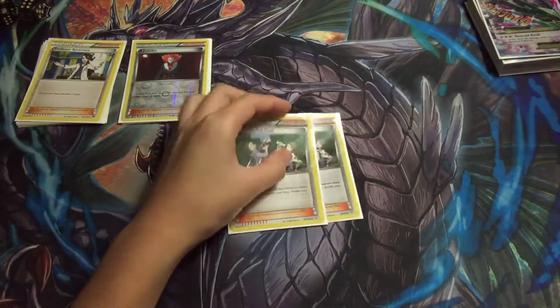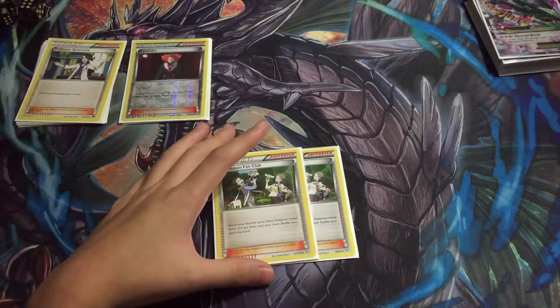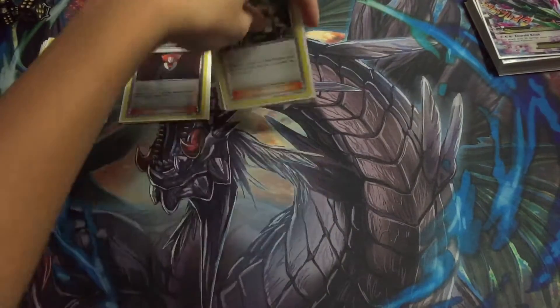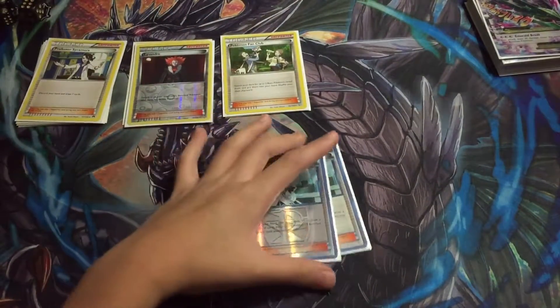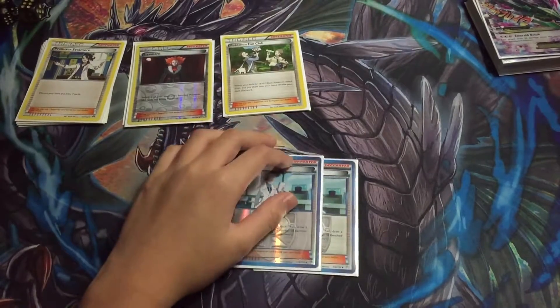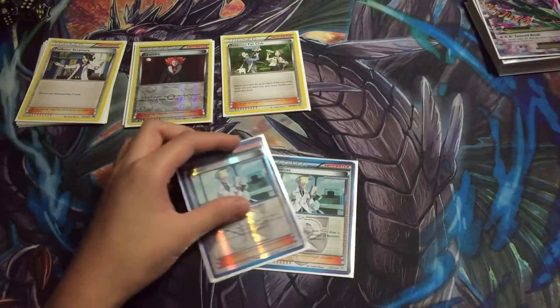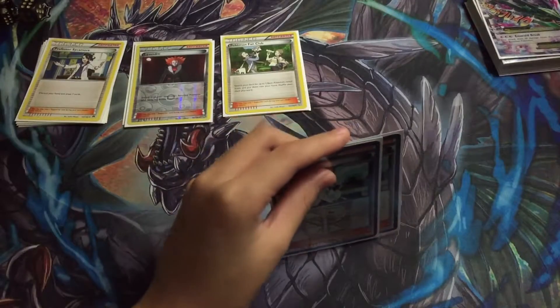Then we have two Pokemon Fan Club, so we can get out Hoopa and or anything else we need, maybe like Remoraid or something. Just not bad if we can't pull out an Ultra Ball or something. We have two Colress, just in place for N at the moment, because usually if an opponent has like two prizes left and you have like eight on the bench, then you're drawing ten. That's a lot — it will make you deck out faster, but it's massive draw power.